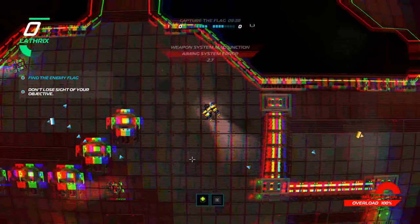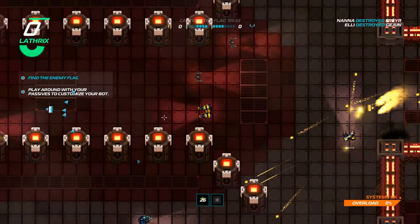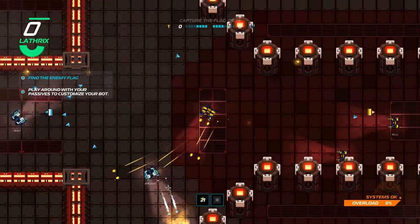Oh, didn't notice you down there! We've got him to malfunction — you can tell he's malfunctioning by the electrical effect on him. Now I'm malfunctioning myself. Aiming system is going absolutely terrible, so let's use our secondary ability — the right mouse button — to heal ourselves up.